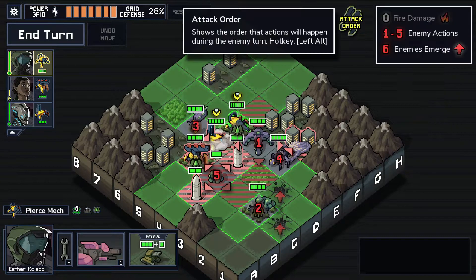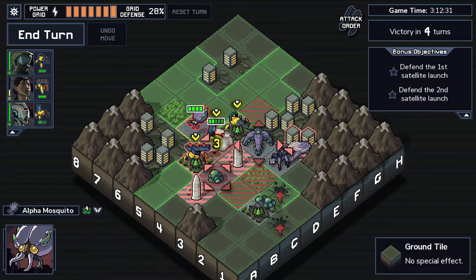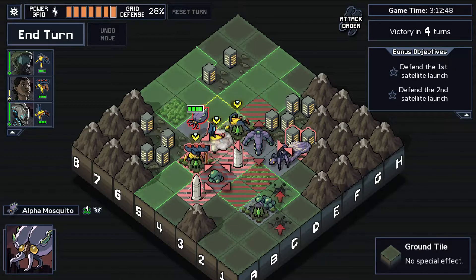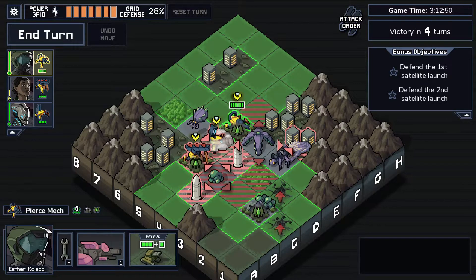How much damage does the mosquito do - three? If I swap the mosquito with the scorpion they would both do nothing. But if I swap the starfish with the mosquito, the starfish would do nothing and the mosquito would heavily damage this guy. I think that's something I want to try doing.